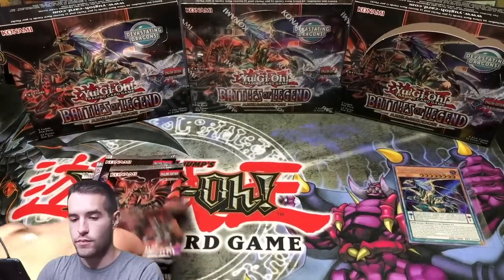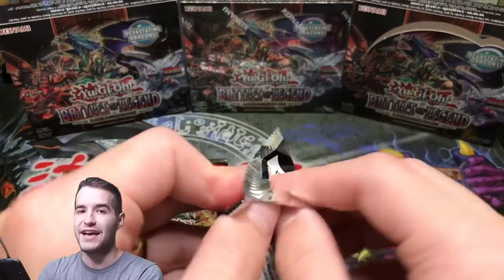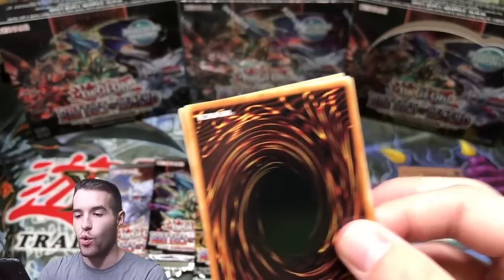I'm glad they added Starlights into the side sets — they'd never done that before. They'd always just had Secrets and Ultras. Because if that's all they had, I probably would not be opening a full case — just wouldn't be interesting without a big card to chase. We would look for the Chaos Emperor Dragon, but it wouldn't be that hard to pull since we already pulled it. Fossil Warrior Skullbone. Five packs left of the second box, then one more box, then we're done until the case.